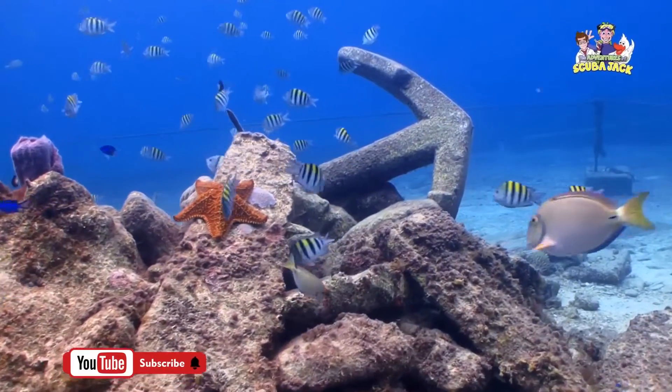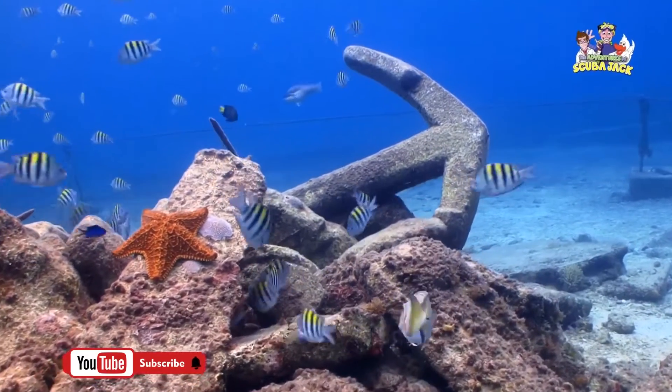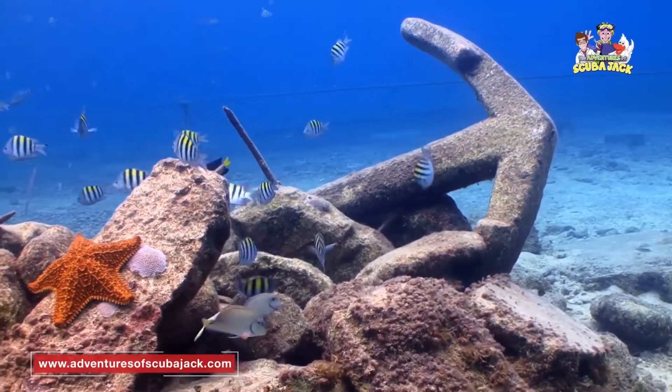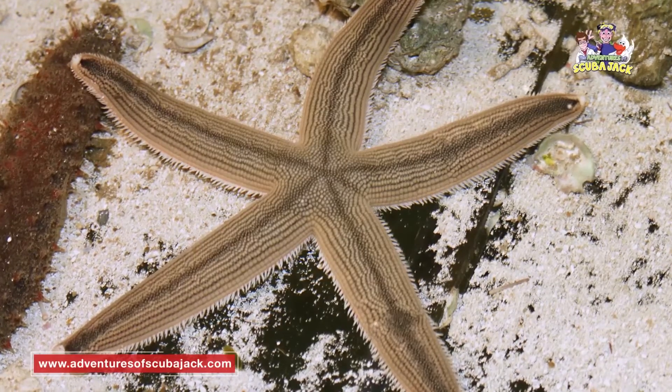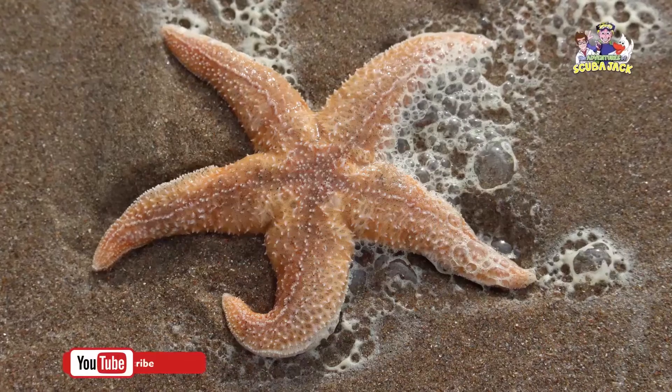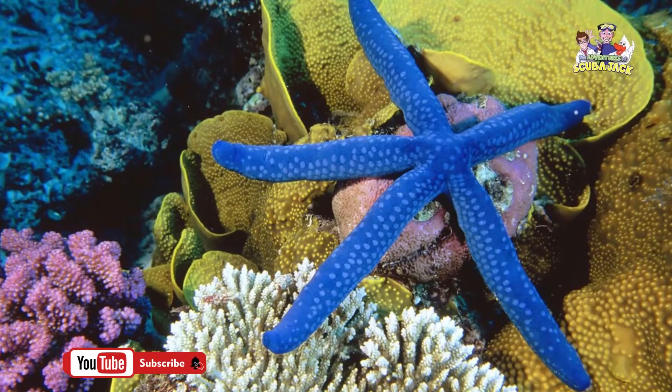Sea stars are often brightly colored. Some of the most well-known sea stars are in different shades of orange and red. However, you can find other sea stars that are gray, brown, and even blue.